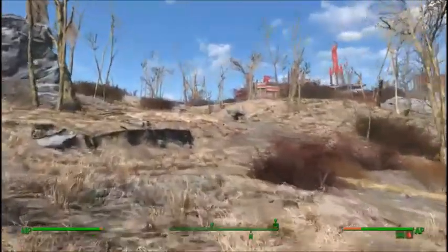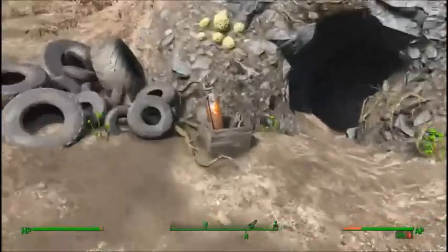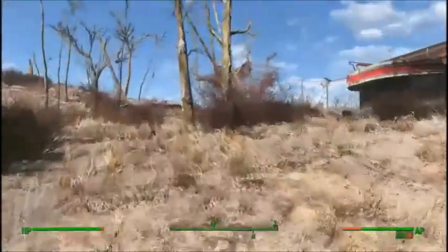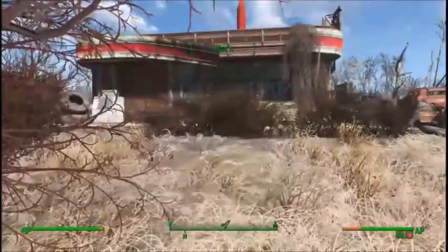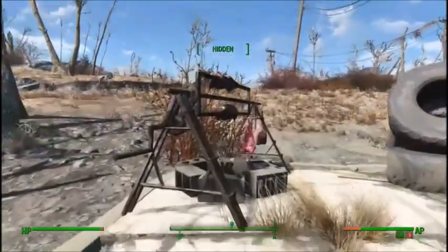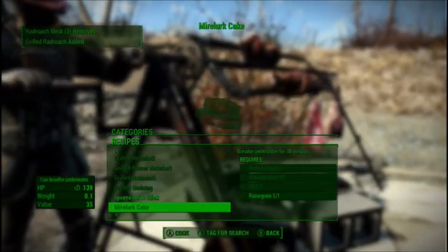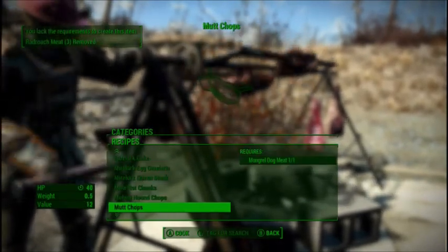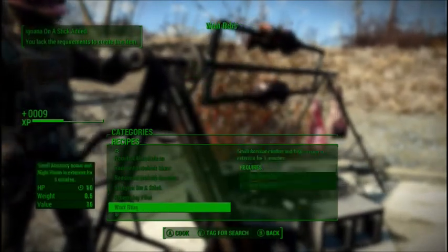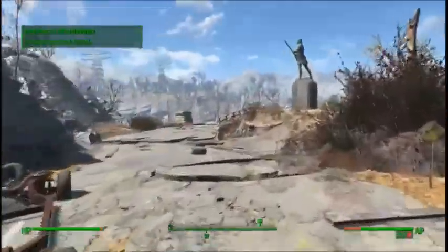We only have 35 10mm rounds - tempting to loot Red Rocket but I don't know if I can. Suppose we could try sneaking around. We'll cook the meat we've got on us quickly - red roach on the stick, red scorpion steak - that'll keep us going a bit. We'll come back for Dogmeat on the way to Preston, but for now we're just getting to Sanctuary.